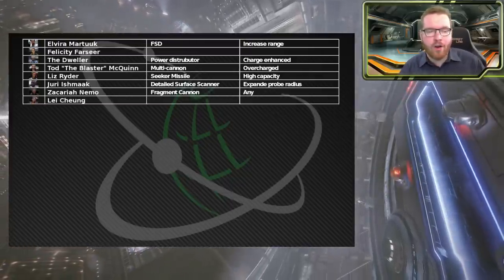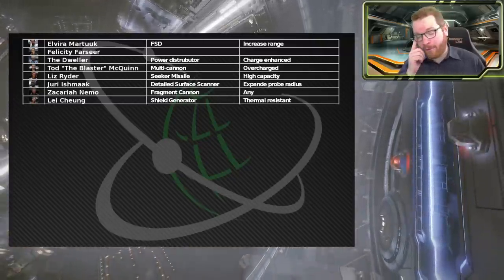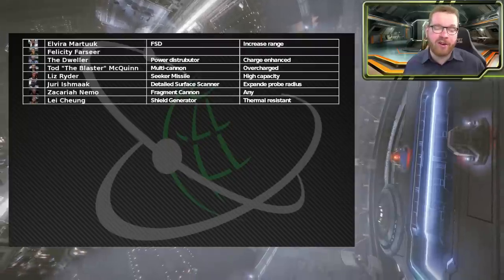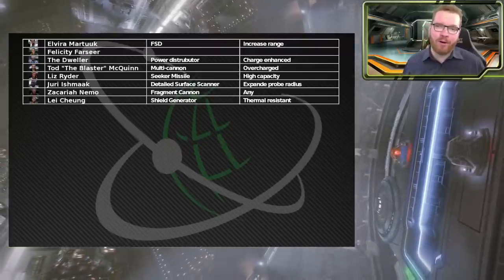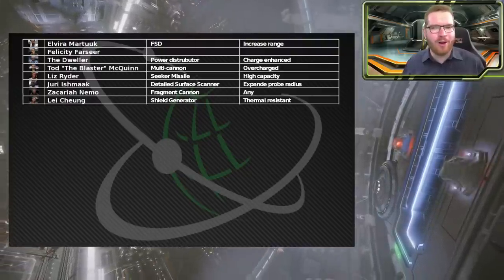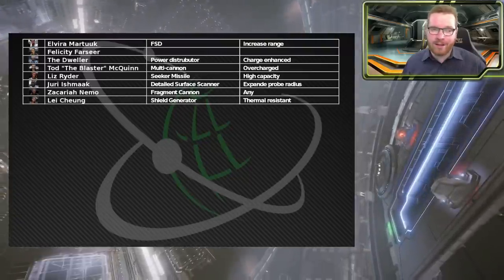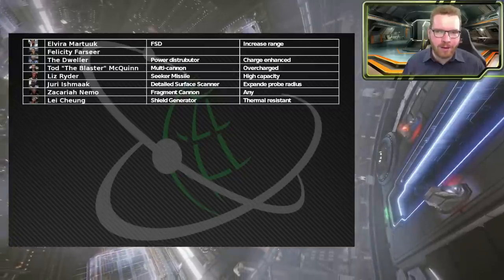Li Chong is a no-brainer - he is the shield generator guy. I've gone for thermal resistance; I prefer thermal resistance on my shield generators. But if you're more into hit points, you can go with reinforced. It really depends on what you do in the game. If you do a lot of PvP or anti-xeno builds, then reinforced might be the better option here.